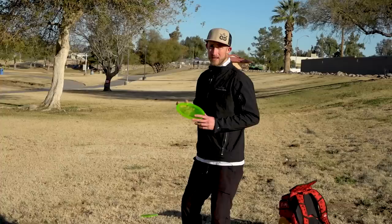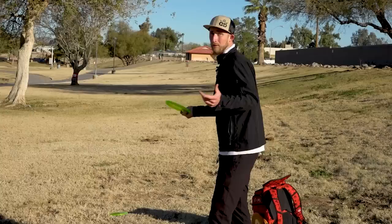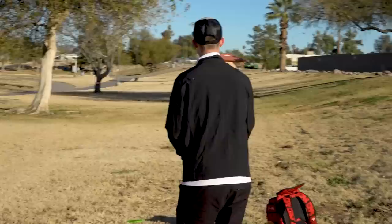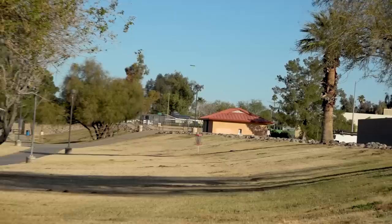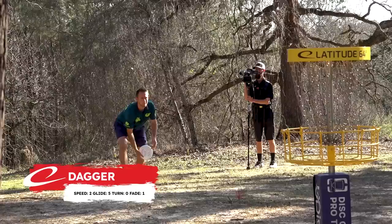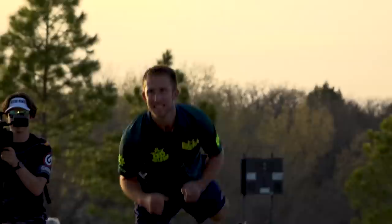For this shot, the Emac Judge is my disc of choice. We've got a side slope on the right-hand side and the Emac Judge is nice and glidey — I've really been liking how fast they feel. The profile of the Emac Judge compared to the regular Judge is that little bit of extra speed, and we've got some distance to cover here, so I like that it's going to get there fast. It's going to glide, get there, use the hill, and trickle back. Ricky is still putting with Daggers in Sense plastic — and still draining them from raptor range. Thanks for watching; follow Dynamic Discs' social media channels for a Ricky in-the-bag giveaway announcement soon.